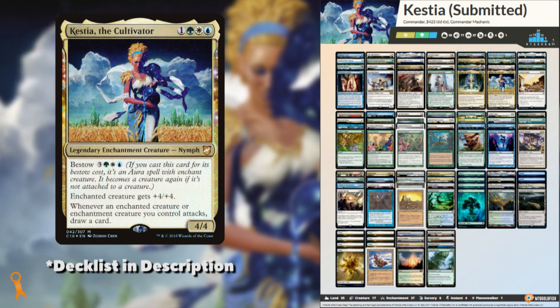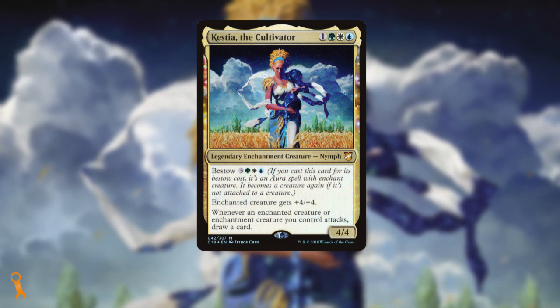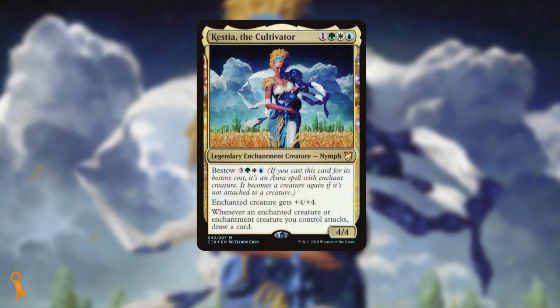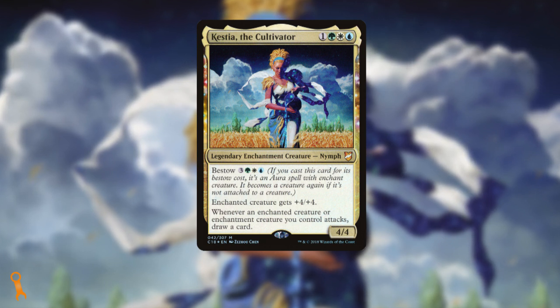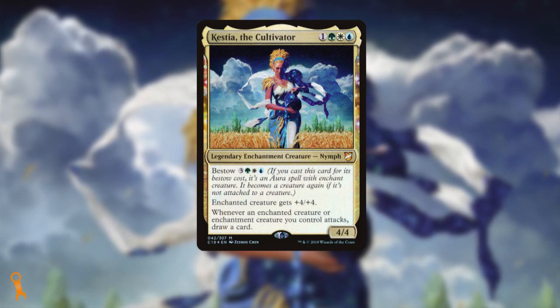First, Wes, thanks for submitting your list. Kestia is a very unique commander in that she's both a creature and an aura. You can either cast Kestia as a body or bestow her on a creature as an aura, and when the enchanted creature dies, she'll return to the battlefield as a creature herself — double value. That's a big issue with aura-centric decks: often they open you up as the player to two-for-ones or more, meaning an opponent can use one of their cards to remove two or more of yours. Simply kill an enchanted creature and everything you've put on it goes to the graveyard too. I'll also want to take a look at what new goodies we have for this archetype out of Modern Horizons 2 — there are a few pieces of great support for this deck type.